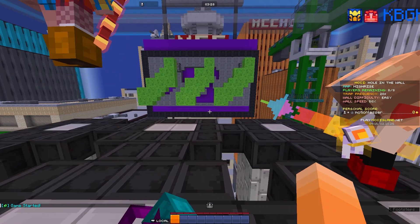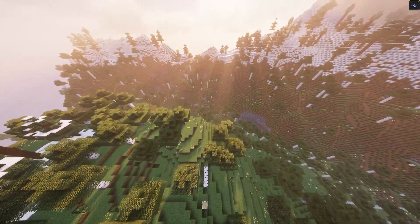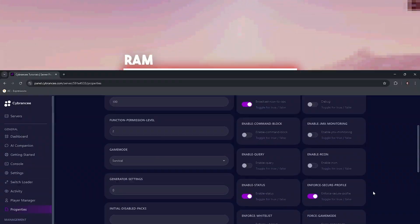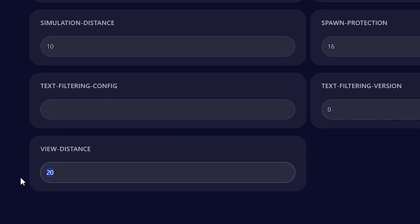And lastly, Render Distance. Render Distance does affect performance, as your server will try to continuously render too many chunks if your render distance is high, leading to high RAM usage and the CPU being slow. The optimal level of render distance, and maybe the default one, is 10. If your server is still experiencing performance issues, try to lower it down.